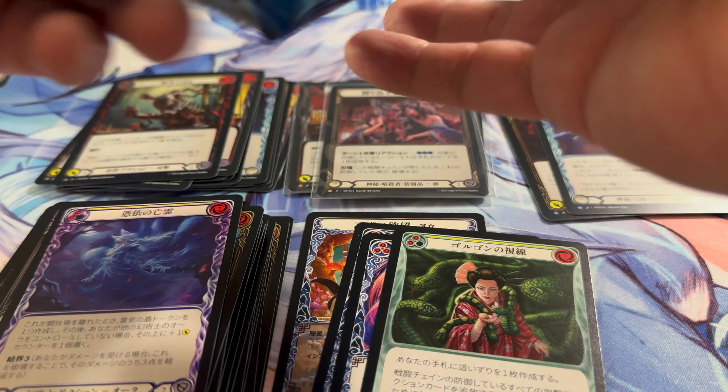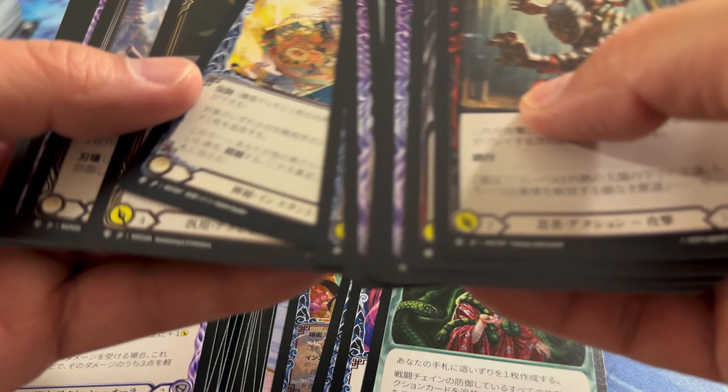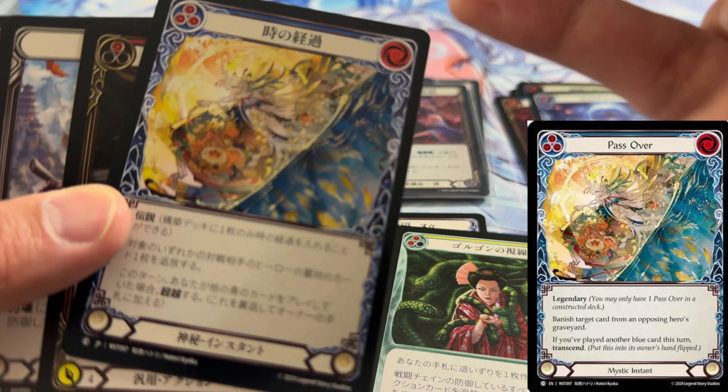Fourth quarter, a couple packs left. Just get us a Fable right now — that'd be great. This art right here — that is gorgeous.